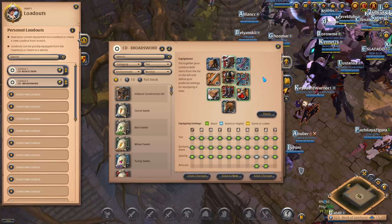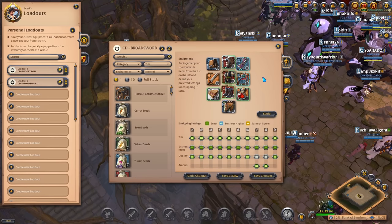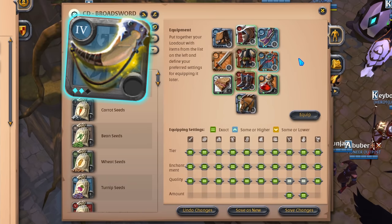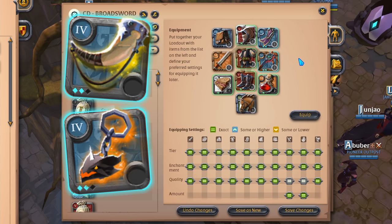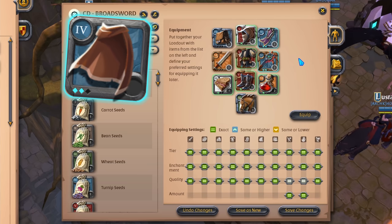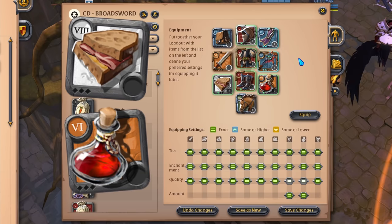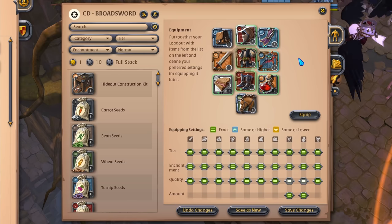Your weapon and armor pieces are all normal items, so it's impossible to make those any cheaper. However, since the Taproot offhand is an artifact you could make it cheaper by going for a different one. I think the Mistcaller would be a great affordable choice, and if you want to play more aggressively the Moosak is also an affordable and very solid option. For the Deathvert Cape, simply swap it out for a regular cape — you'll lose out on DPS but it makes the build much cheaper. Finally, take non-enchanted food and potions since enchanted ones tend to be very expensive. Do keep in mind that if you swap out the Taproot offhand you won't be HP stacking as effectively, so personally I would still go with the Taproot.